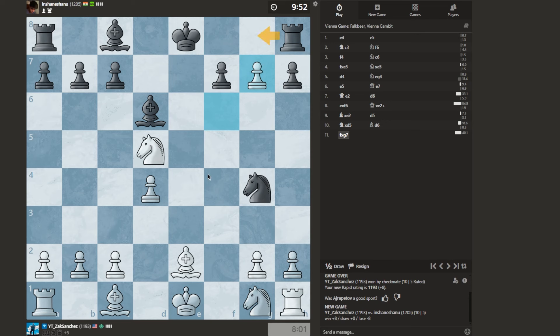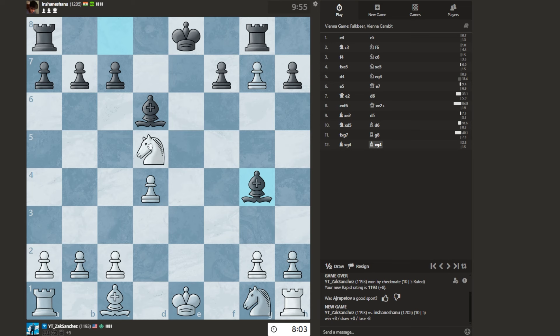Take. Rook to G8. I capture here — I need to capture here so that this isn't attacked. Take, he recaptures back, then I have a triple fork. So I could take here and lose my knight and my pawn, or take here and lose just my pawn. I think I gain more material if I take here.